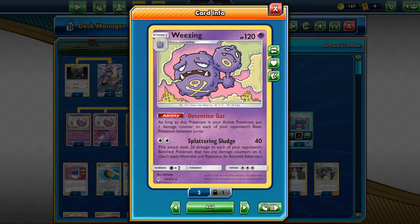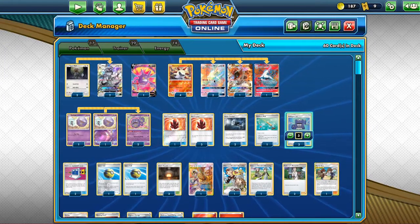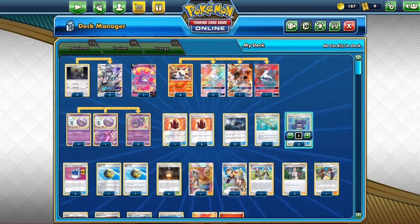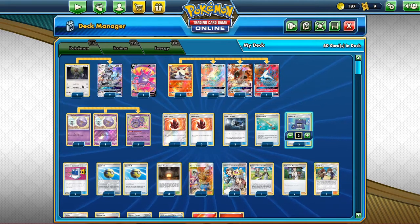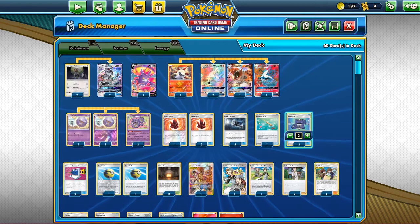You can have four Volcarona in play, discard four energies from your hand, and do 80 damage wherever you want — and you can spread it however you like. When you combine this with Weezing, I've for example killed the Dene GX in just two rounds while it was benched — just doing damage with the ability, having two Volcarona in play to put 40 damage on it each turn.